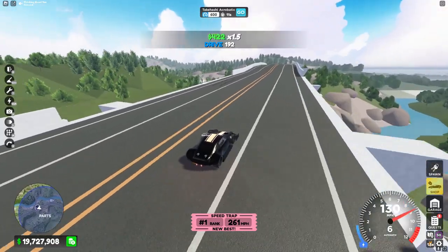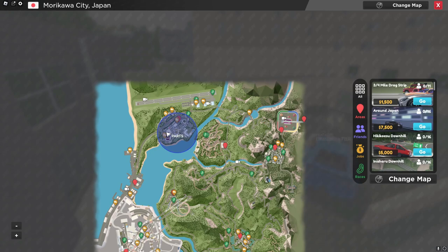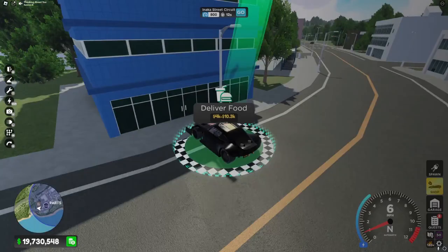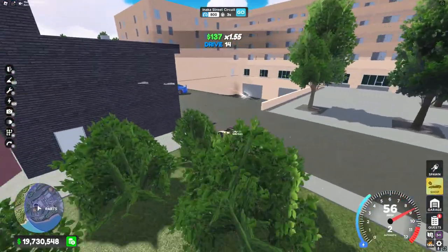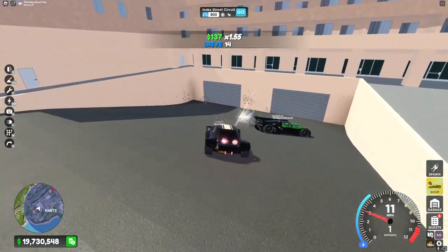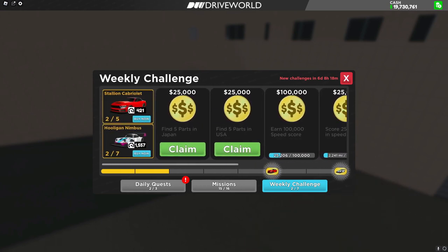For the fourth part, head over to this race right here and on the left side of this bridge you'll see the next part. For the last part of the Japan map, head over to this food delivery spot right here and right down here you'll see the last part. Now with that let's complete the rest of these challenges and check out the new Stallion.